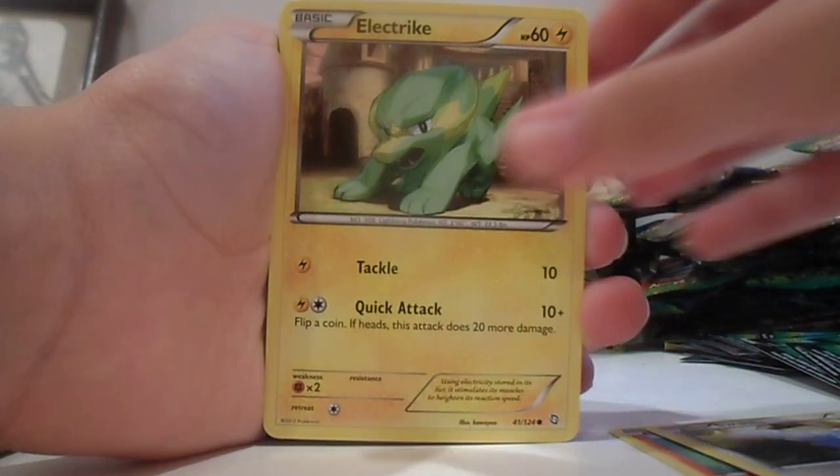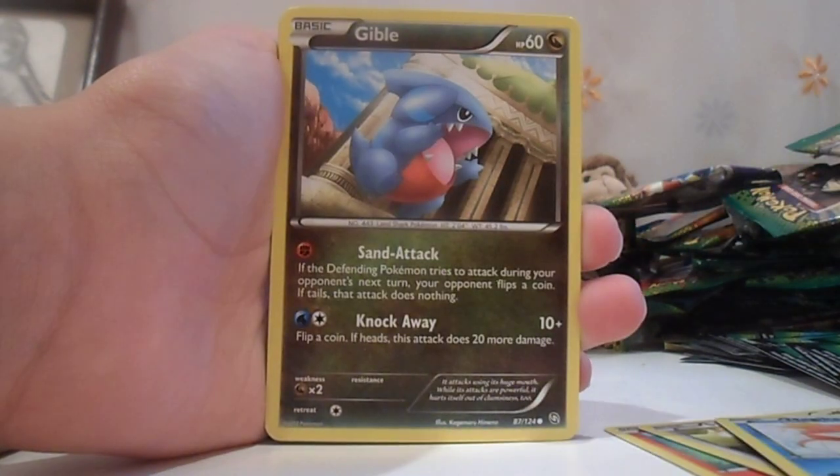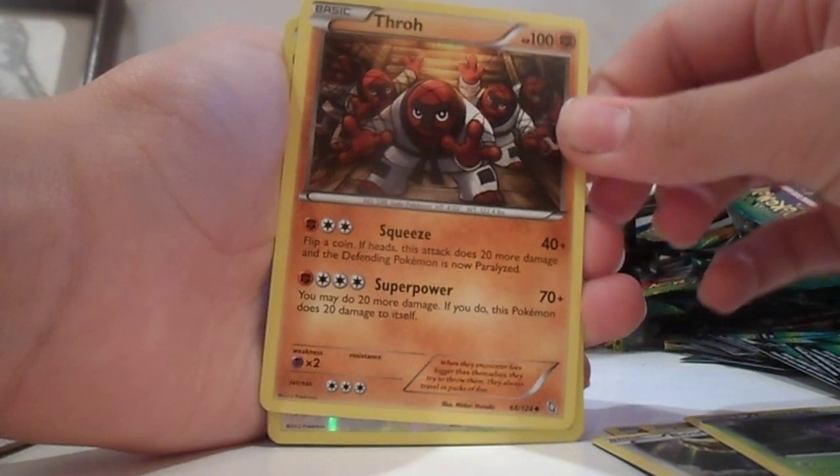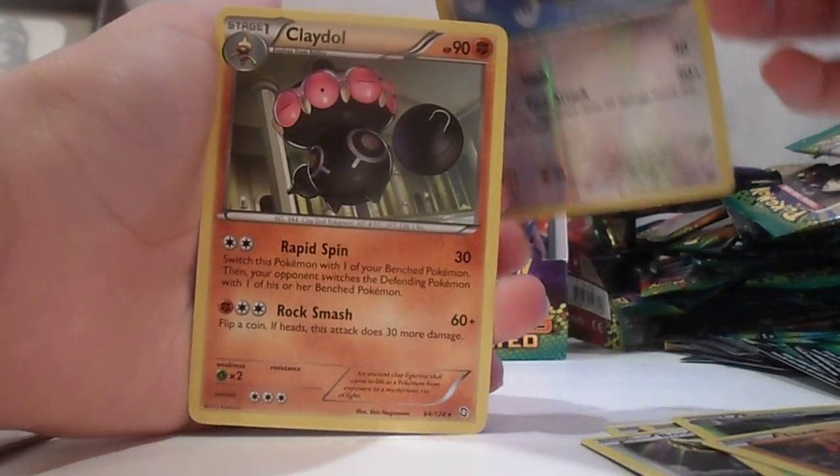Vulpix, Swablu, Electric, Magikarp, Gibble, Booflint, Cascoon, Throat, Bravery, and Claydol. Too bad.